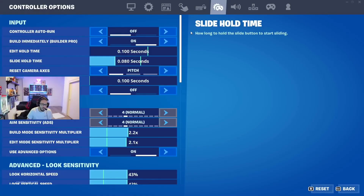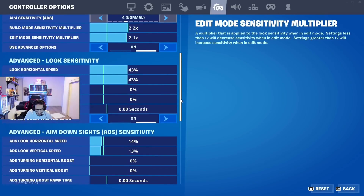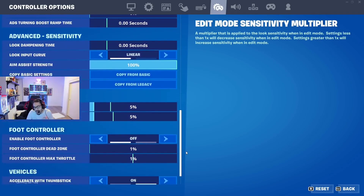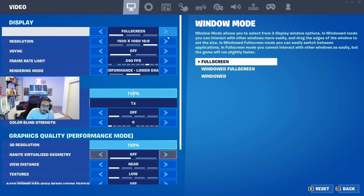Build mode sensitivity 2.2, edit mode sensitivity 2.1, look horizontal and vertical speed 4343, 14% ADS speed, 13% ADS speed horizontal and vertical linear, 5.5 dead zone. Yeah, build immediately — build a pro on you.